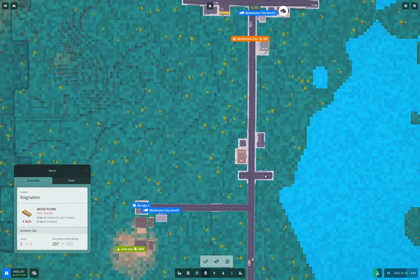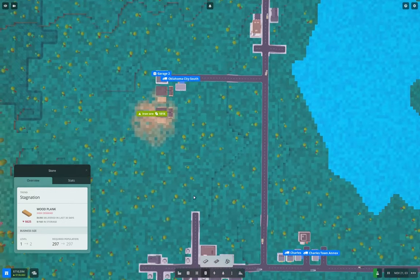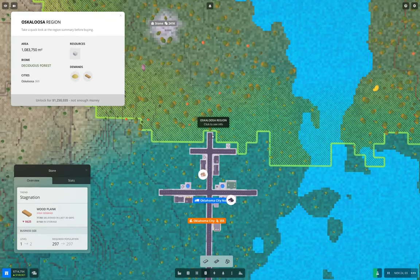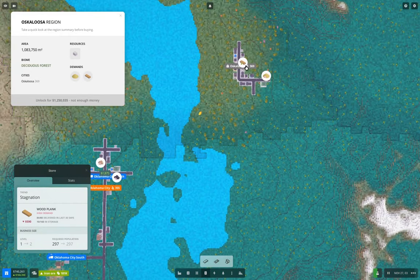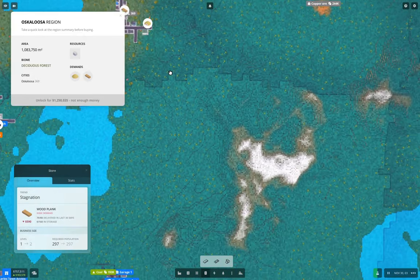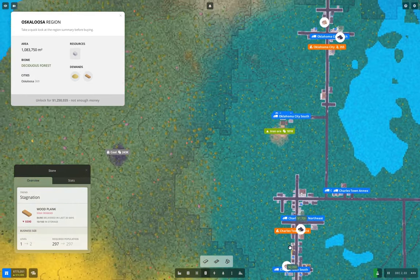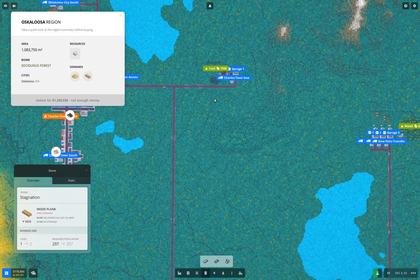This is where the natural road intersection would be, so yeah, this delivery station is in the wrong place. I'll probably look at that at some point. Now what I want to do is pick up this region. We need 1.2 million and we can definitely do that. I also want to be able to deliver up to Oskaloosa there. We'll lose the sand demand there for sure, simply because I don't have sand, but that's fine. We definitely want to pick up that one.